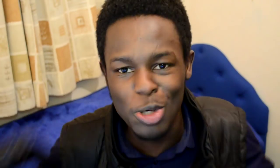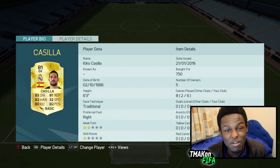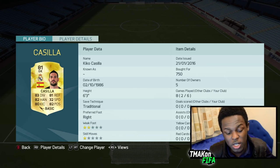The keeper is Casilla. This guy's really good and only cost me 750 coins, which is really cheap regarding how good he is. He's well-rounded in terms of his stats and is just a really good goalkeeper to use.